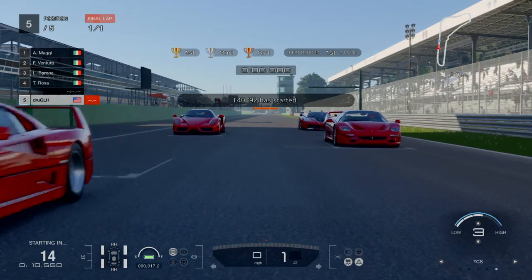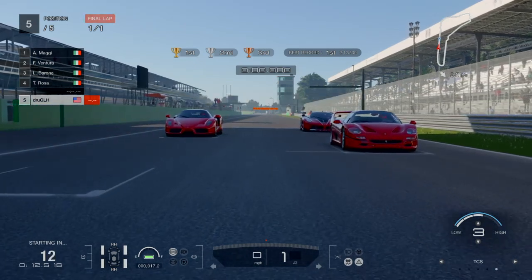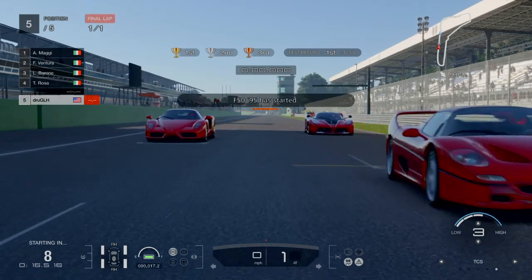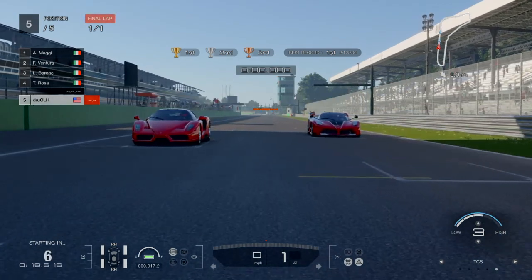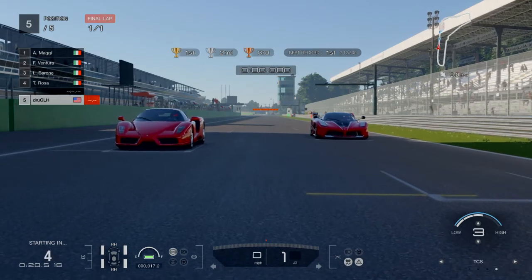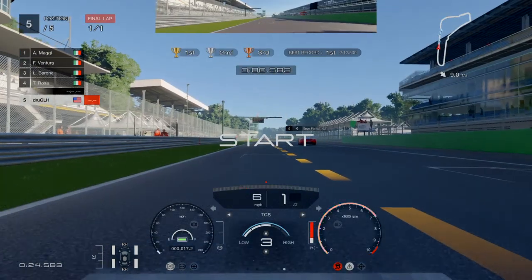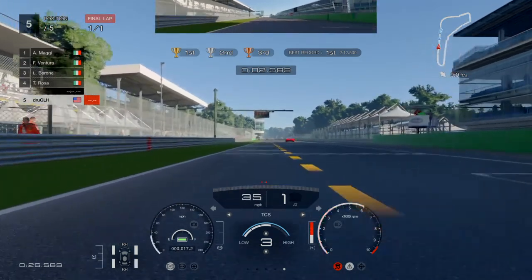Got the Ferrari Showdown — this one is a little bit difficult but definitely achievable for gold. We'll leave traction on three; counter steer is off. We need a little bit of traction because this thing is definitely tail happy when you're accelerating out of corners.